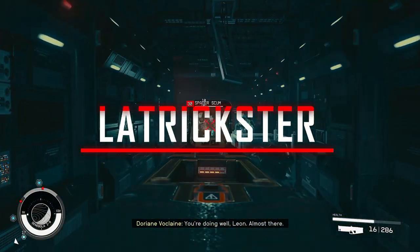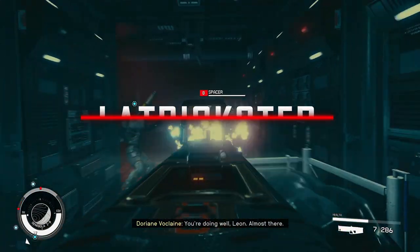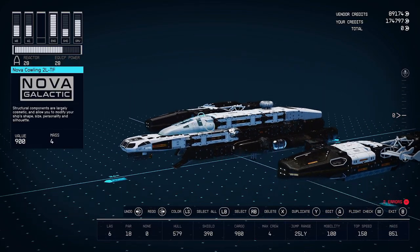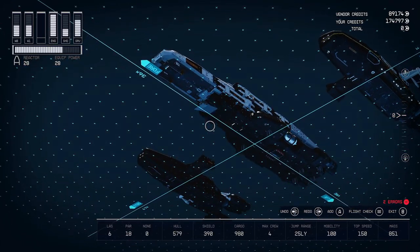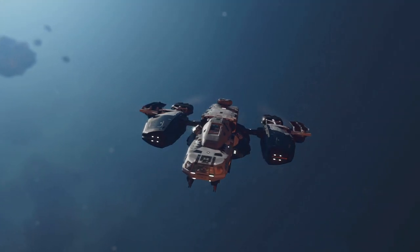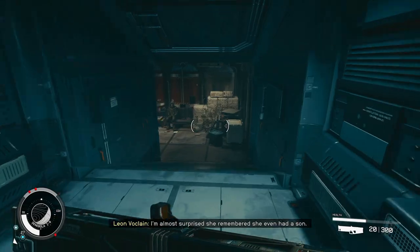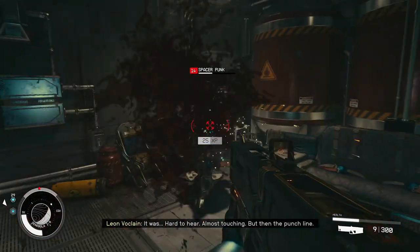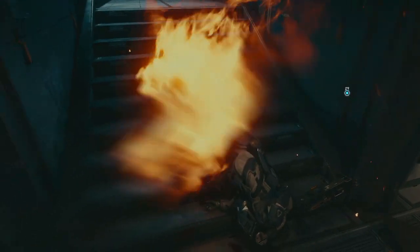If you're like me, the Starfield Shipbuilder has been distracting you from the main story for far too long. But when they first announced that you could build your ships fully customizable inside and out, I said that I would build the Normandy from Mass Effect. So that's exactly what I did. A former bounty hunter, now Freestar Ranger and member of the Constellation, came across some old plans from a 22nd century warship and decided to rebuild it.